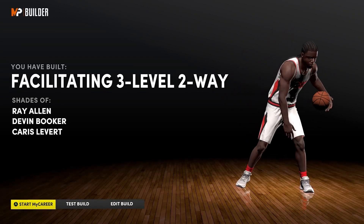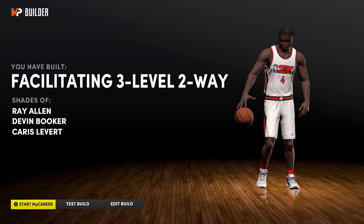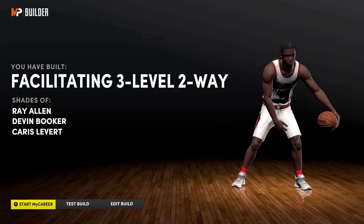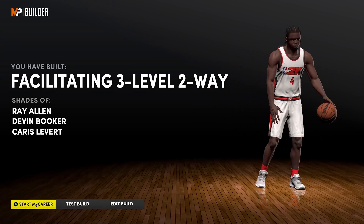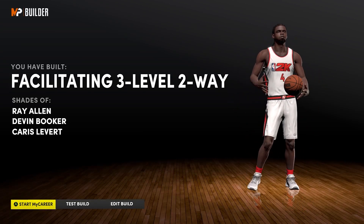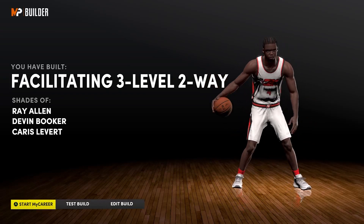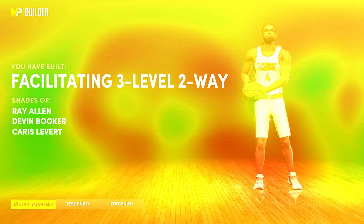At 6'8" you're going to be too tall for those peanut guards and too quick — basically good at everything. This is a perfect well-rounded build. Shout out to Zay Stacking; this dude was going absolute bananas and really opened my eyes to what this build can do in the right hands. If you guys like this build let me know in the comments, and more quest builds are coming soon — we're just getting started here on 2K22.